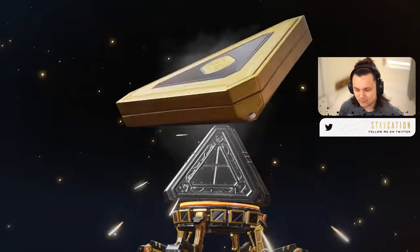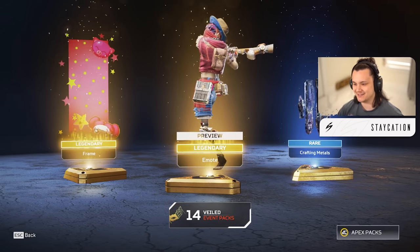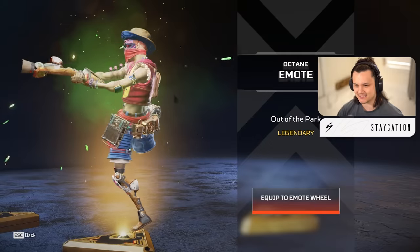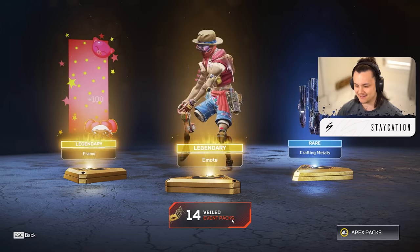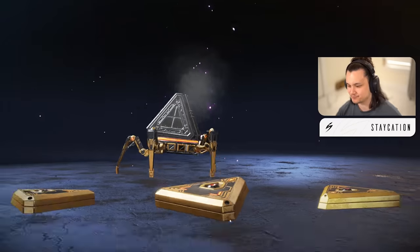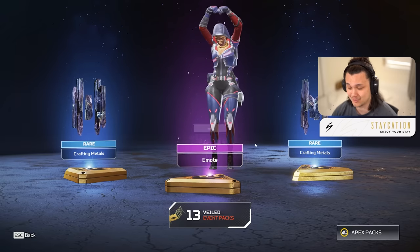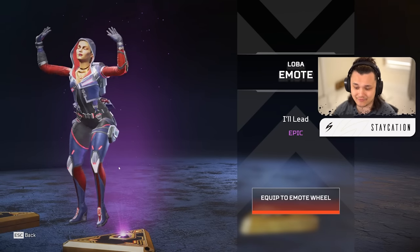We got two legendaries - they heard what I just said trying to make up for it! We got a legendary Octane emote - Out of the Park - he pulls off his leg and then smacks a stim. That's pretty cool, pretty dope. I mean, emotes - I could pass on them. I'm all about the skins. I feel like you don't really care about emotes unless you main the legend.